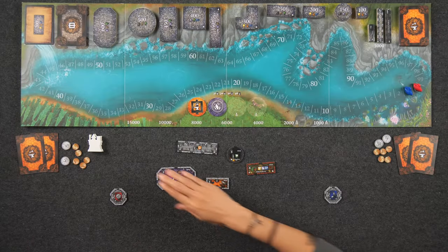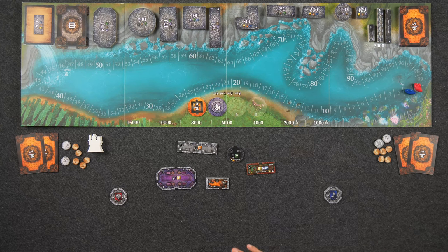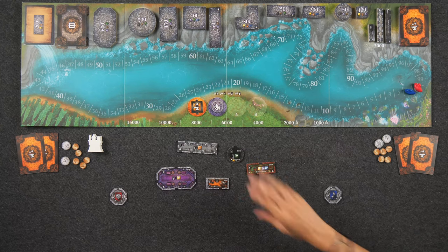The way that the game works is each round, one player is going to be the master builder. Today Naveen is going to start as our master builder, which is why he starts the game with zero points whereas I start with one point. As the master builder, Naveen will be responsible for pricing out these different room tiles.